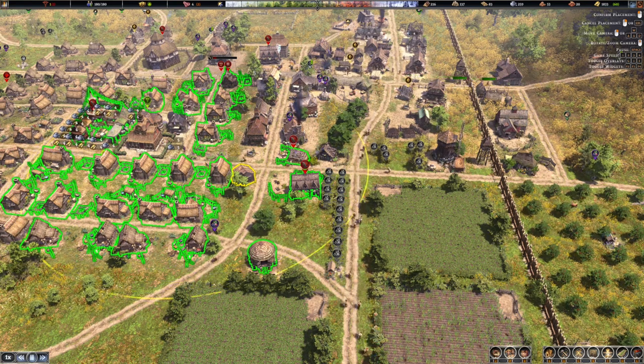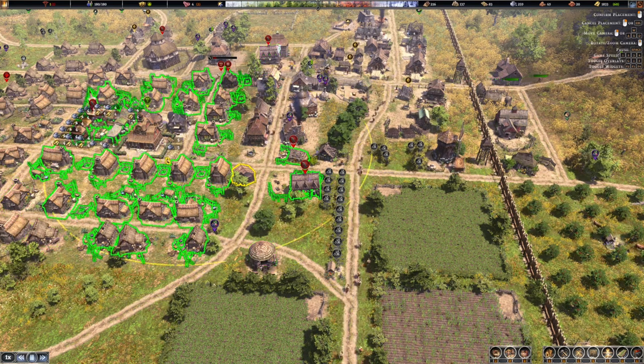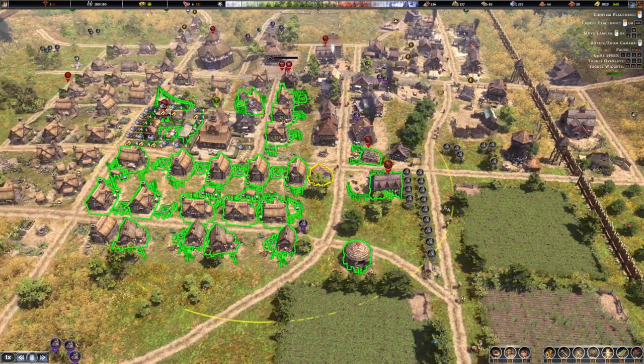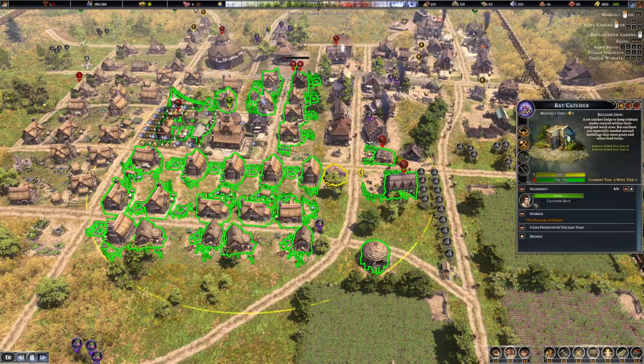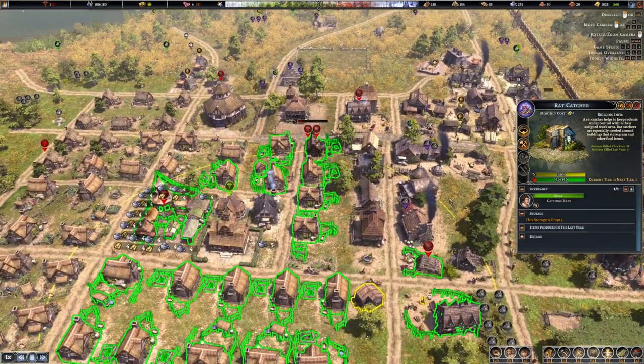It doesn't seem like the windmill needs rat catcher action, so what we could do is move it over this way and cover the market. All of a sudden we now have a rat problem now that we have a rat catcher - that's quite interesting.